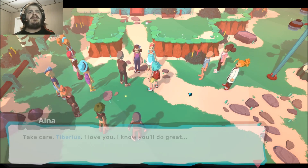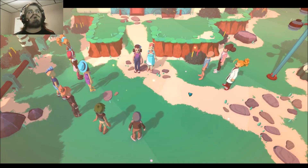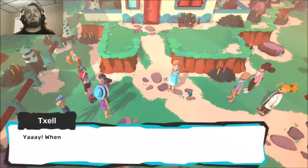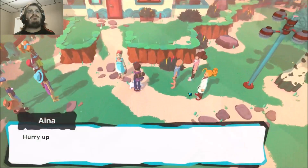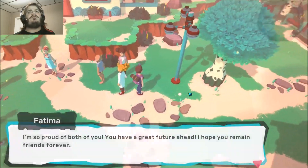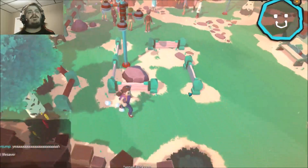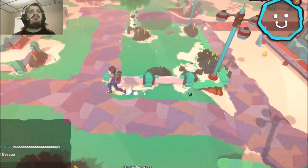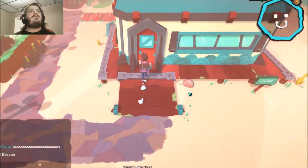Take care, Tiberius. I love you, and I know you'll do great. Come on, kids, let's go. Alright, so common conversation — she healed my Temtem that I don't have, that's pretty cool. Let's look around. Can't go in this house. Again, this is an alpha — very first off, you can see that there: version 0.1.1. So I'm going to assume there are items hidden.